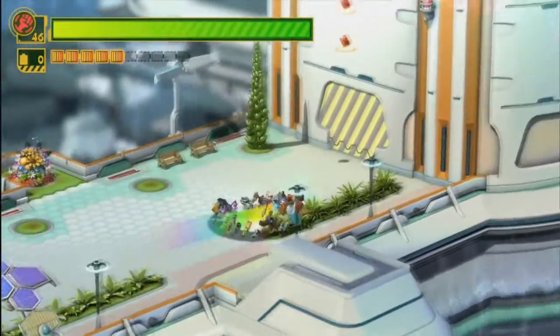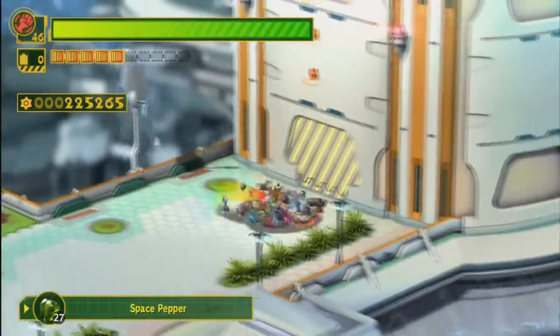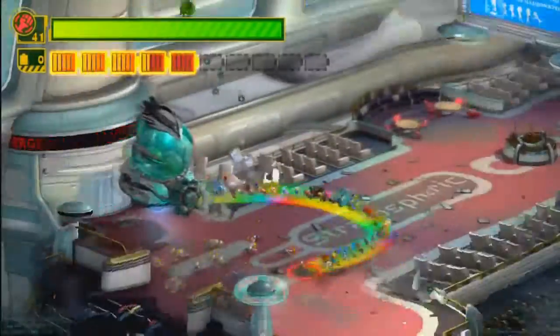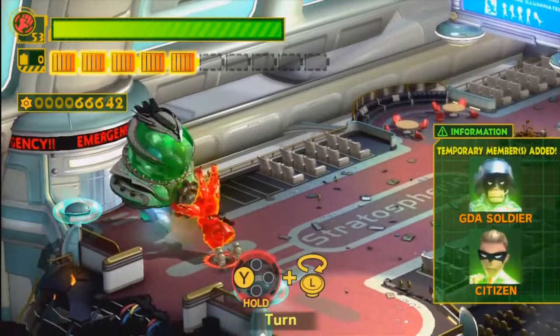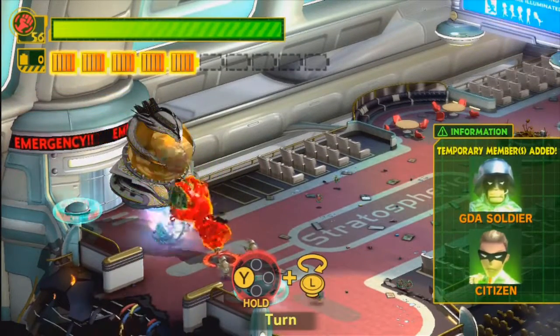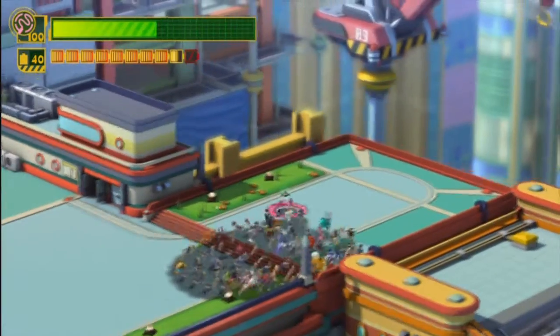The bigger the shape you make, the stronger the weapon will be, and it all depends on the number of heroes you have in your party. At the beginning of each stage you only start out with a limited number of heroes, and along your adventure you will find civilians in dire straits running around like ants that you are able to draw circles around and recruit as temporary Wonderful Ones.